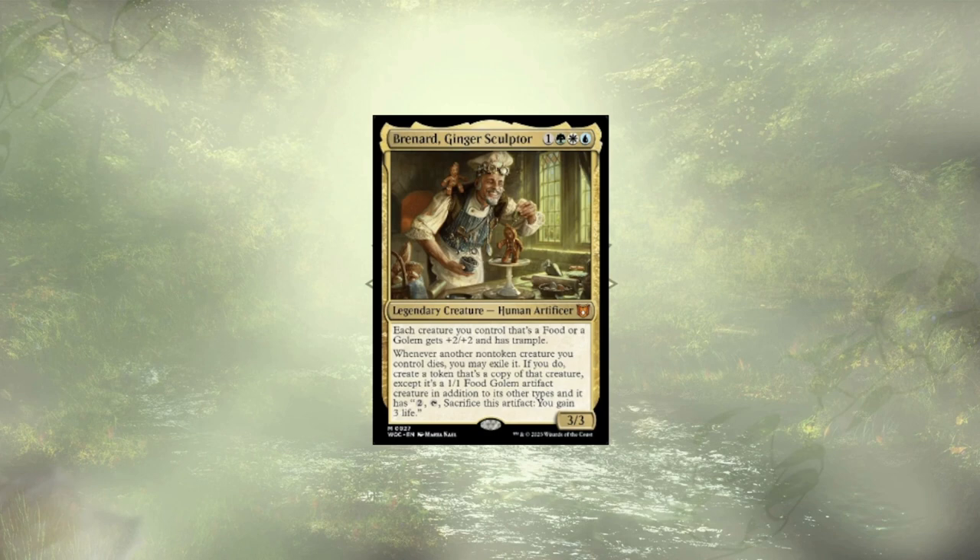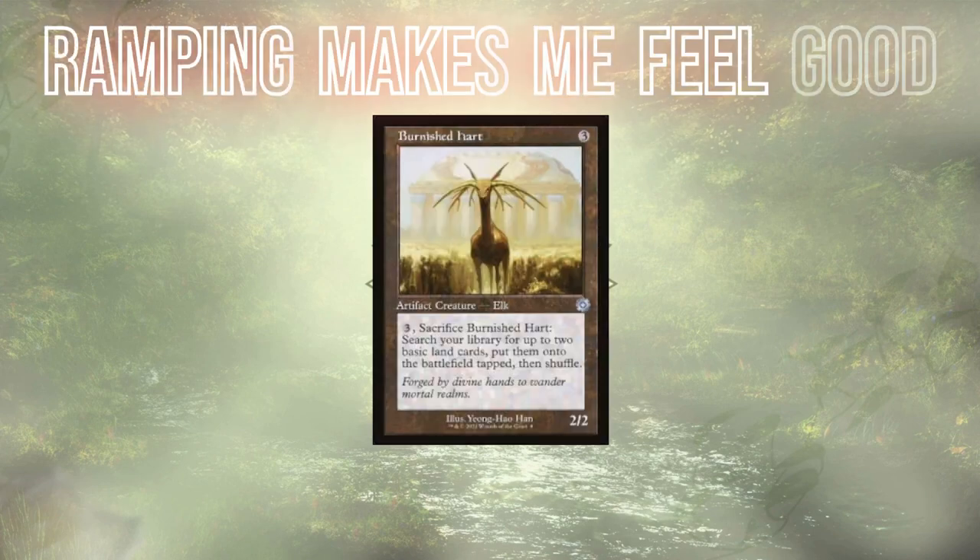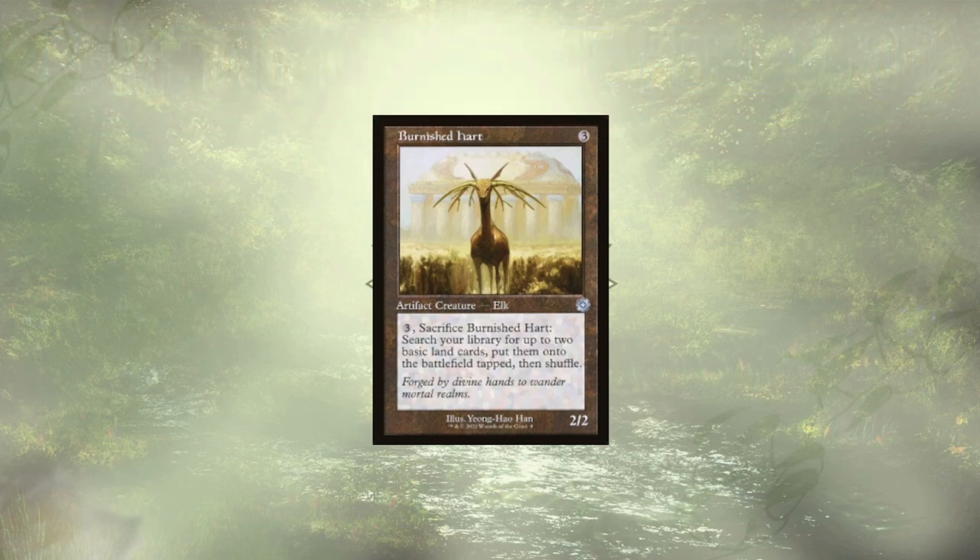Let's start with ramp. Ramping is a great way to thin out the deck and play ahead of curve. Burnish Heart tops this list with a few key things going for it. We have a relatively low cost to cast at three mana. They also have the ability to sacrifice themselves for three more mana, allowing us to search up two basics, putting them into play. This self-sack outlet is going to work wonders with our commander, giving us a new copy that's a little stronger, but can also sacrifice itself in order to ramp us even further ahead.